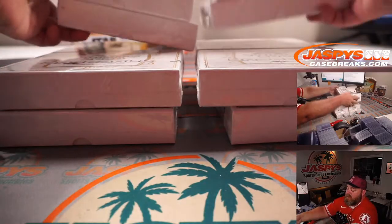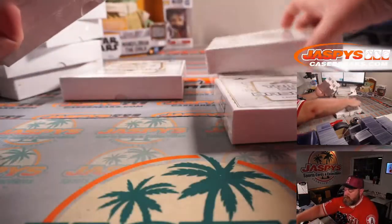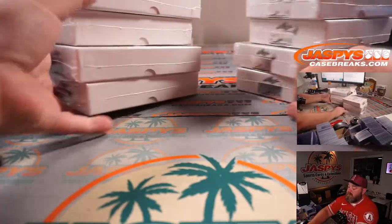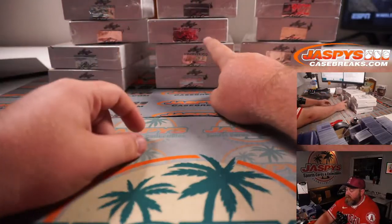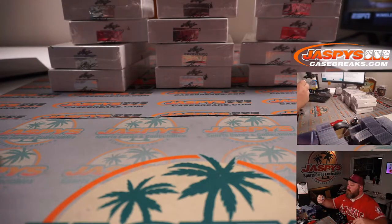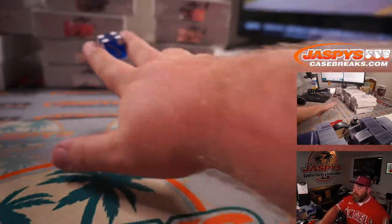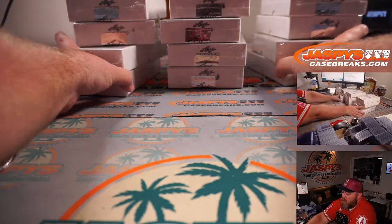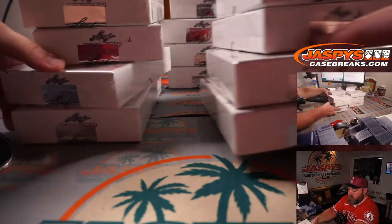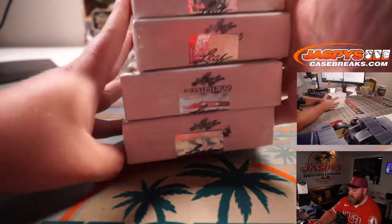Four boxes, so we'll just do top row, middle, and bottom. Dice roll to figure out which four boxes we're going to do - one and two for the left, three and four for the middle, five and six for the right. Good luck. It went off the bell, so four is middle boxes. These will be for breaks eight and nine. Break eight is in the store if we want to do another one of these tonight - all up to you guys.